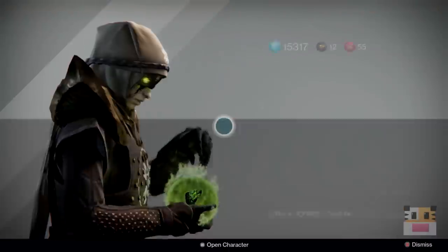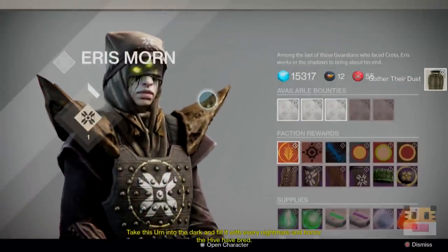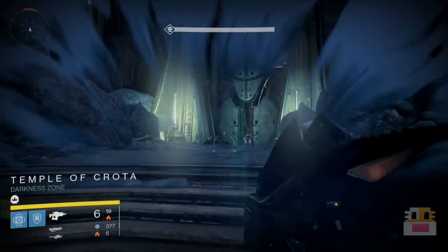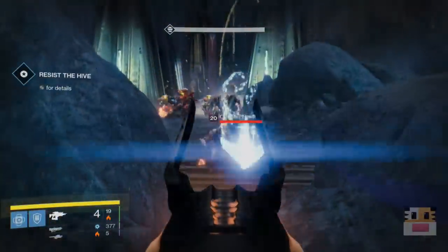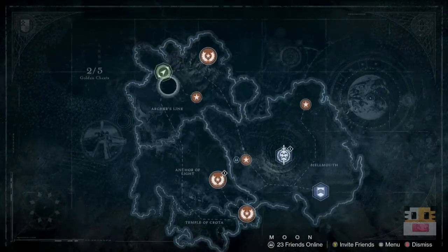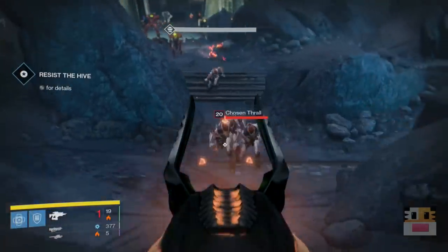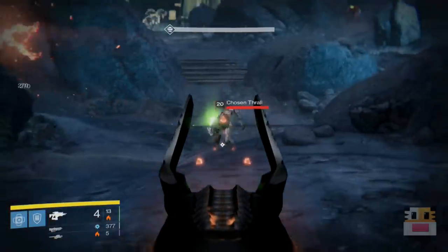Eris will then give you your first quest. This first quest tasks you with killing 50 thralls with a solar fusion rifle — basically the Murmur on the solar damage type. However, this mission doesn't only require you to kill them; you have to actually collect the embers that drop on the ground. When you kill the thrall, their embers will fall on the ground as a pick-up-able item that goes into your special mission inventory. I recommend doing this in the mission called the Dark Below — the mission where thousands of thralls come out and you have to kill them. Keep on killing these thralls and resetting your checkpoint by dying and going back and forth.